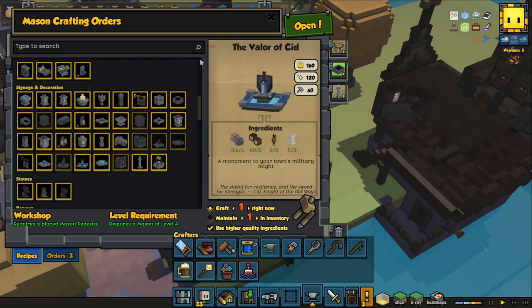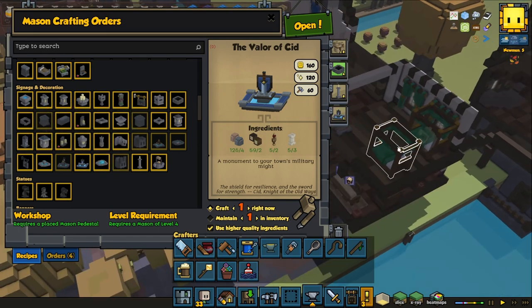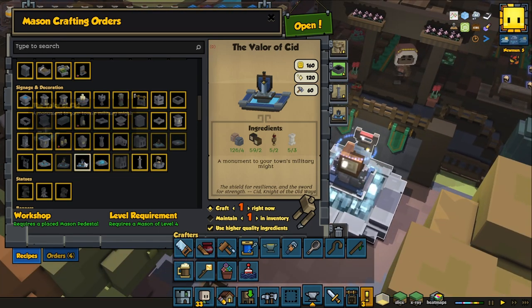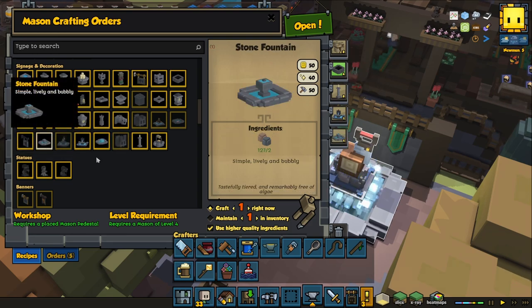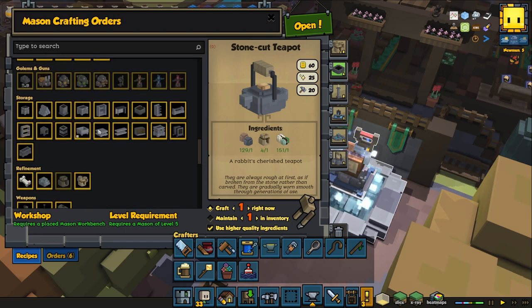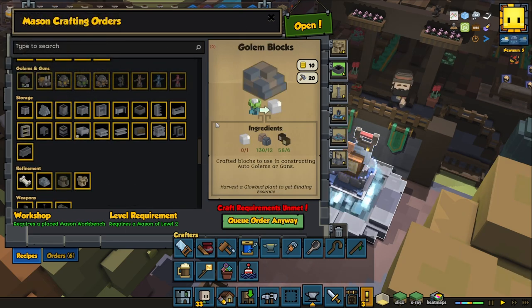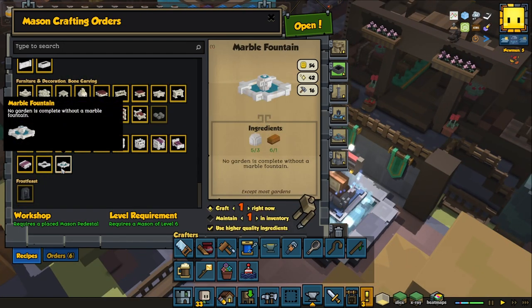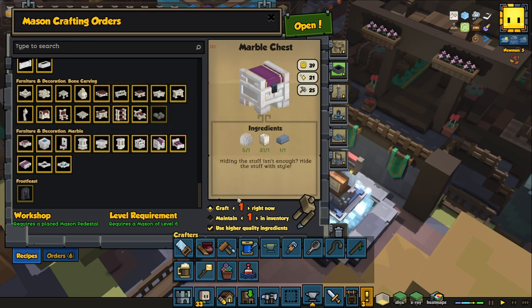If we want we can also make more of these monument decorations, like the Valor of Sid. We do have one out here, but we can make more for decorative purposes, or a stone fountain. These look pretty beautiful as well. We can also make golden blocks, porcelain, and we have the marble fountain and other objects like the marble chest - though that's very expensive.